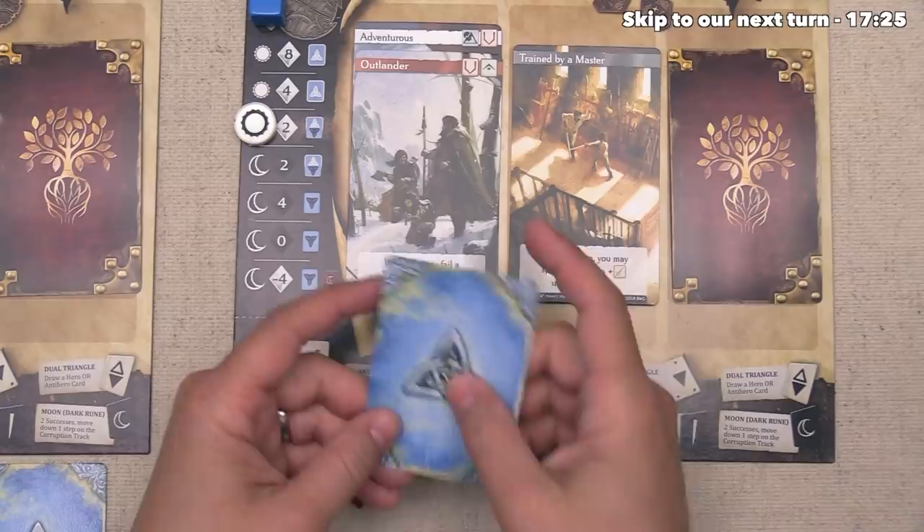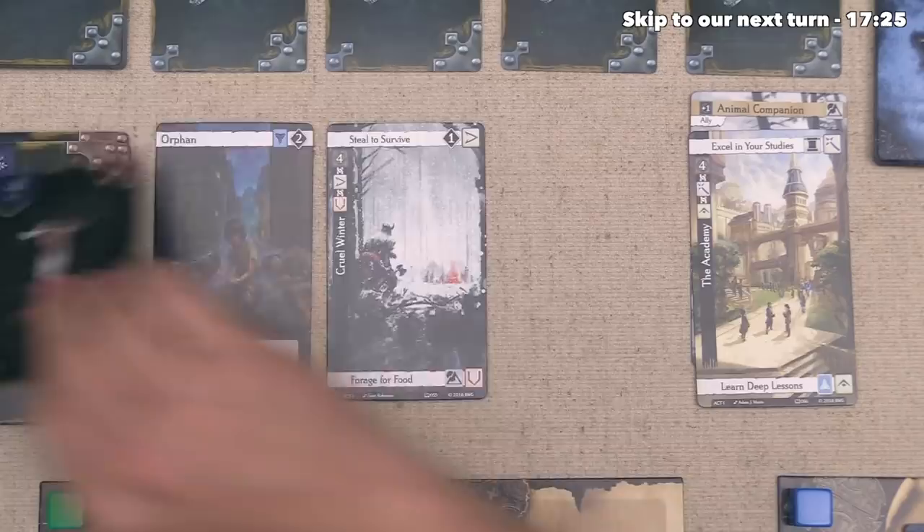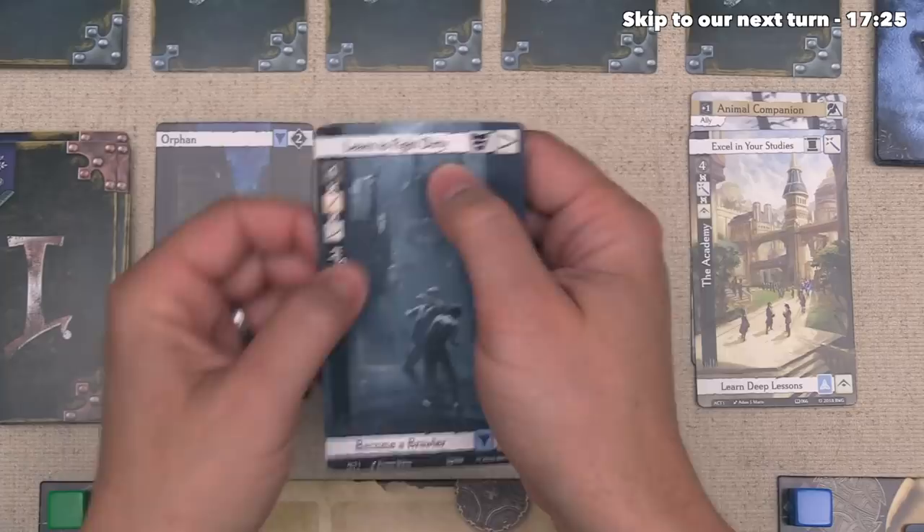Blue finishes their turn by drawing a new Act 1 card — a challenge called Street Fight. You can either learn to fight dirty, gaining a Villainy story icon and a Dexterity, or become a Brawler gaining one anti-hero card and one Strength.